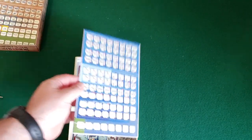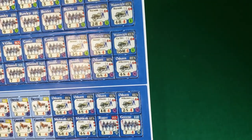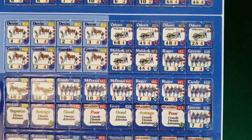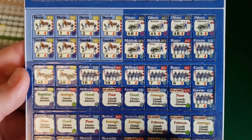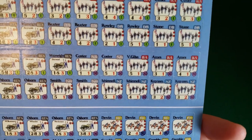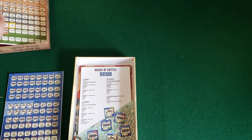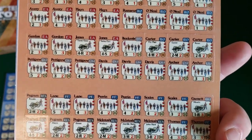Then the other counter sheet — Union here. This one looks like it may be cut better than the first one. Yeah, I think my Confederate one is a little off, but you can still see all the details on the counter so it shouldn't impact gameplay at all. Here's the Union — very cool. All the activation chits. Look at the back of them. Very nice. Let's look at the back of the Confederates as well — very cool.